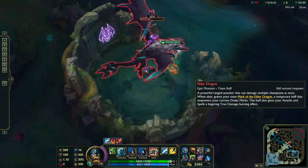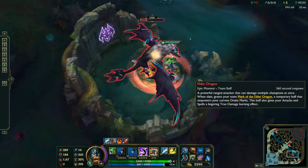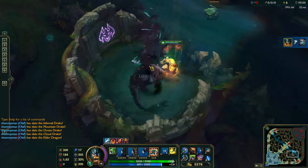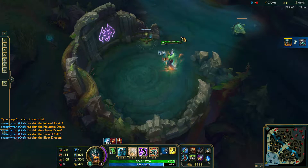At 35 minutes into the game, the Elder Dragon will spawn instead. This bad boy has a ton of health and is super hard to take down. But if you do, the team is rewarded with a bonus for each other Dragon buff you've earned throughout the match, and a buff that increases true damage.